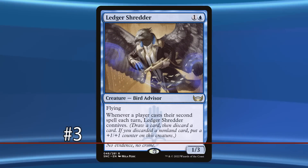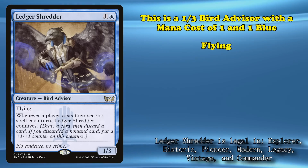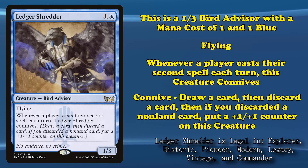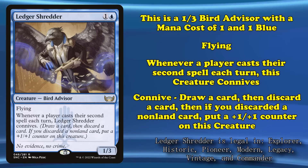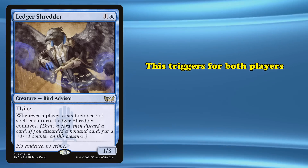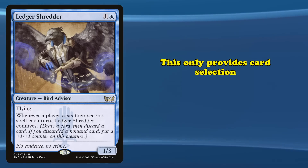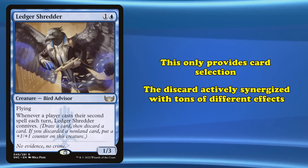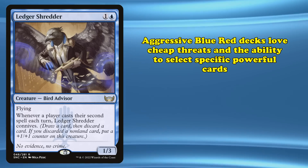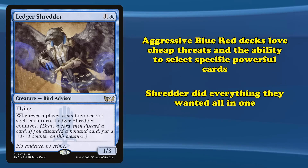At number 3, we have Ledger Shredder. Printed in Neon Dynasty, Ledger Shredder is the newest bird on this list. It costs 1 generic and 1 blue mana and has 2 power and 3 toughness. Whenever a player casts their second spell each turn, Ledger Shredder connives — a keyword ability that draws a card, then discards a card, and if the discarded card was a non-land, puts a +1/+1 counter on the creature. This triggers both when you cast your second spell and when your opponent casts their second spell, meaning it can trigger twice in a single turn. Blue and red aggressive decks already want low mana value creatures and ways to draw and discard cards, so Ledger Shredder provided a consolidated package for all of this and more.